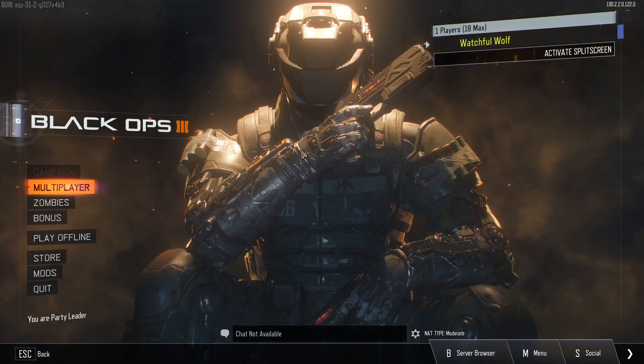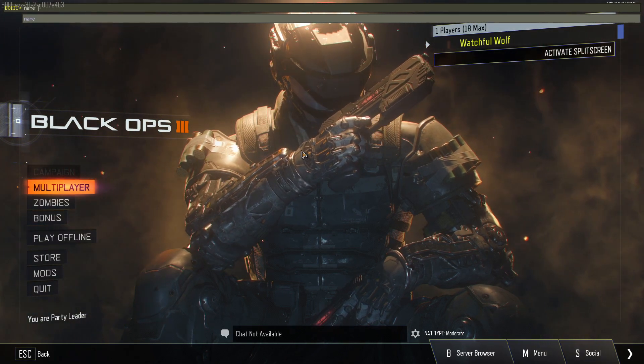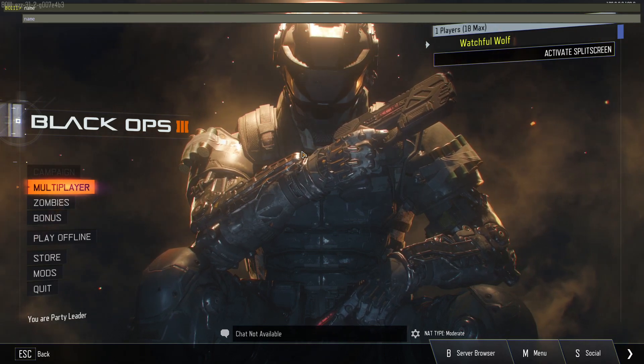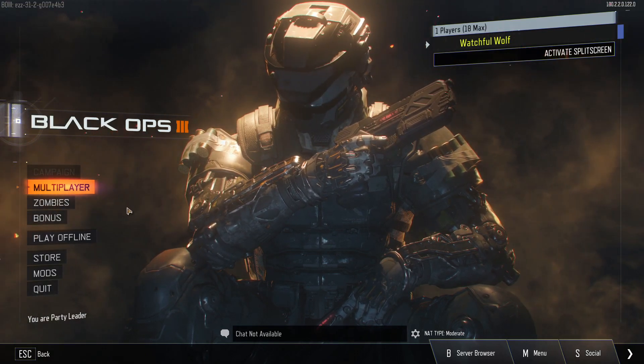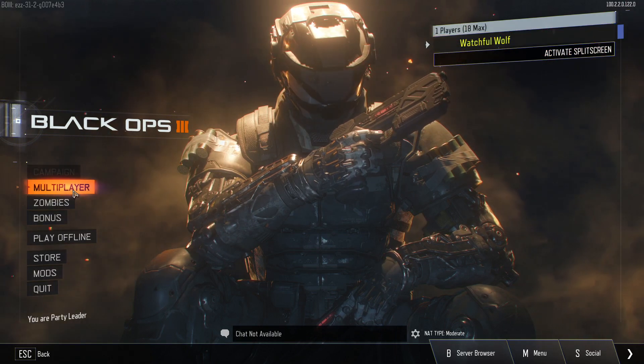After your first time booting up the game, press tilde on the top left of your keyboard — above Tab — and type 'name', space, whatever you want your username to be, then press Enter and tilde again to close it. You might have to enter a menu or something like that to actually update the username.